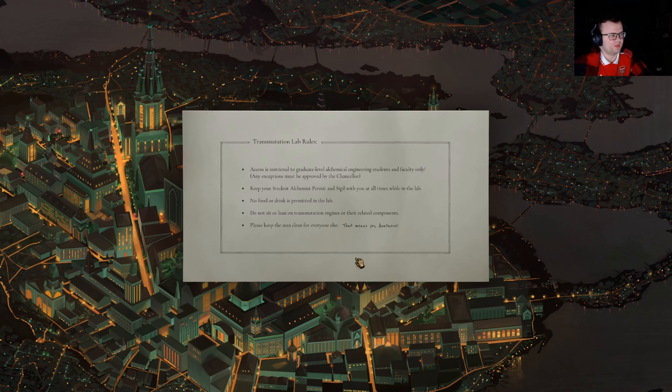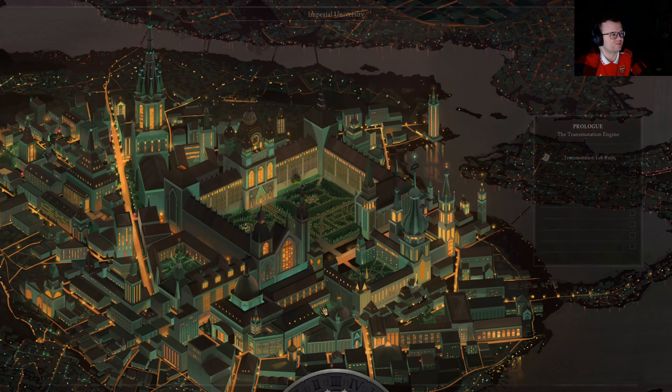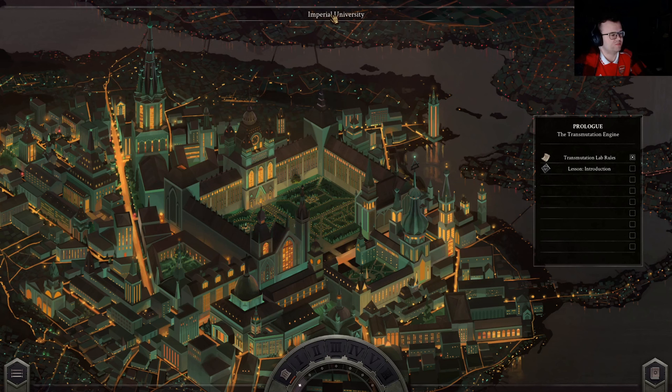Transmutation lab rules. Access is restricted to graduate level alchemical engineering students and faculty only. Any acceptance must be approved by the Chancellor. Keep your student alchemist permit and sigil with you at all times. No food or drink is permitted. Please keep the area clean for everyone else. That means you, Anitas. So this is the Imperial University — we are probably a student there, since this is the tutorial.